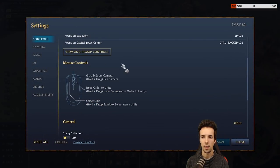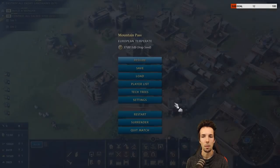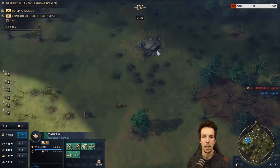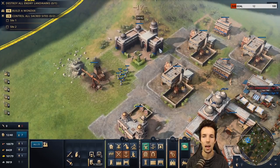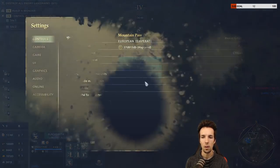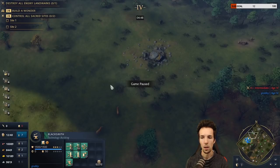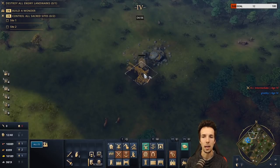In the main control menu, the default is 'select and center camera,' but I recommend changing it to 'only select.' That way, when you press Ctrl+F1, you get UI feedback showing how many villagers are selected, but you keep looking at your target — the gold, for instance — and can send them there or make a mining camp.